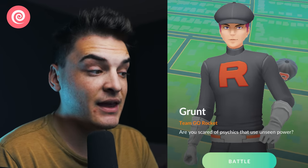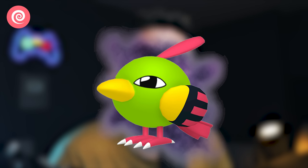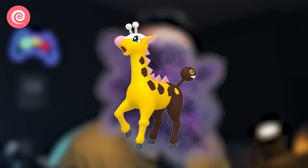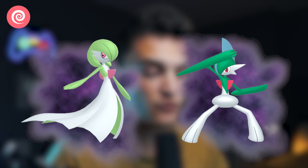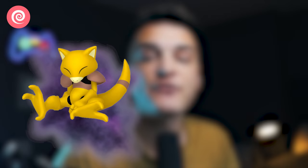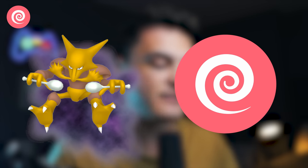The Psychic Grunt says 'Are you scared of the psychics that use unseen powers?' This can get you Shadow Natu, Shadow Ralts, Shadow Spoink, Shadow Abra, or Shadow Girafarig. The best ones are Shadow Ralts — we already talked about Shadow Gardevoir being great, and Shadow Gallade. You can also get Shadow Abra, which evolves into Shadow Alakazam, a decent Psychic-type Raid attacker.